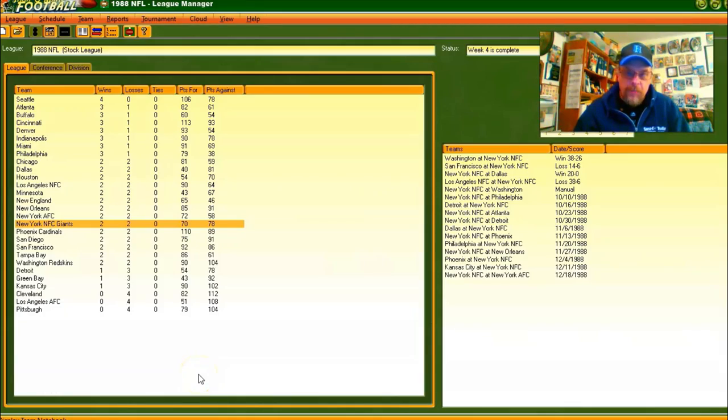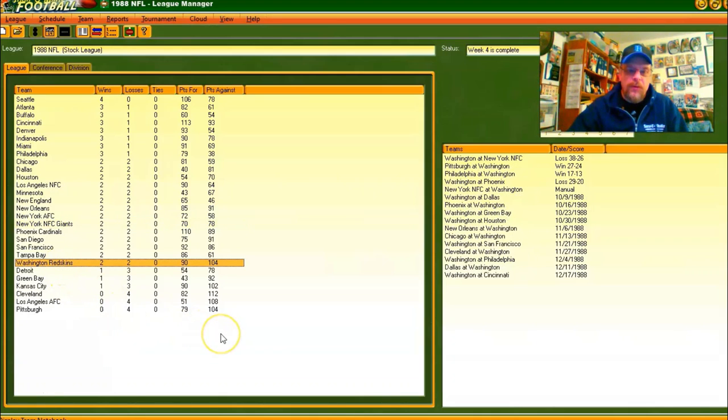Hello sports fans and football fans, I've got another Strat-O-Matic computer football game for you today. We're going to put the 1988 New York Giants of the NFL up against the 1988 Washington Redskins. The Redskins will be the home team. I will be coaching Washington. As you can see, we've lost the first game to the Giants by the score of 38-26 in New York, so now New York will try to make it a clean sweep, but we're going to try to beat them.